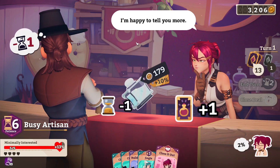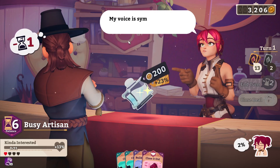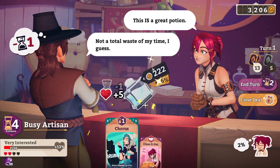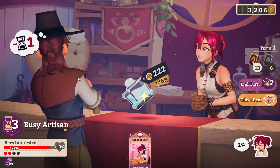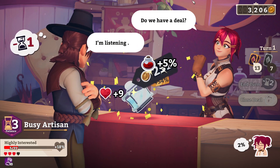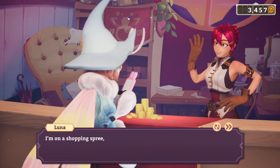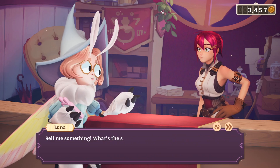Let's see if we can get... we didn't get attack up, that's okay. Do we close it out? Yeah, we do. 54%, not bad. Even if I didn't, we wouldn't have gotten anything to really... Oh hey, Luna. I'm on a shopping spree and I'm not sorry. Sell me something.